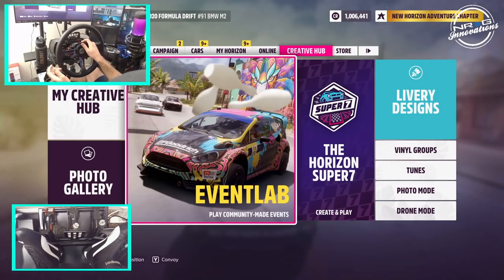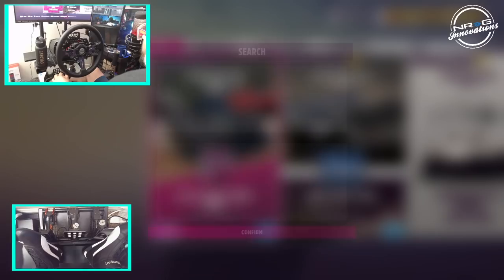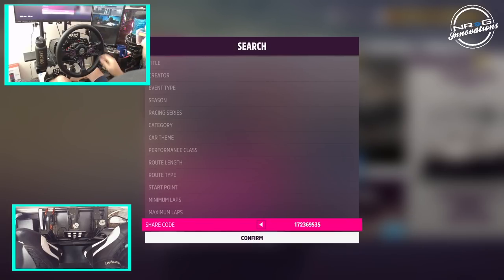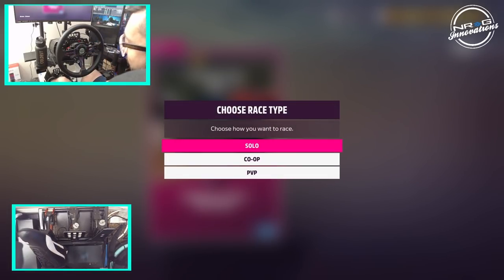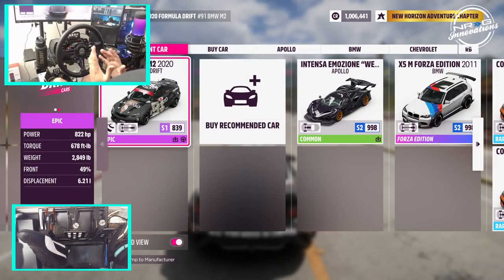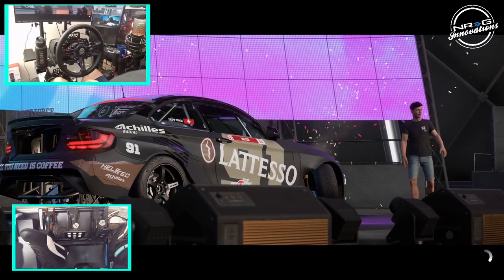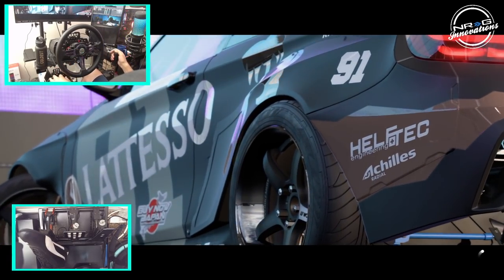We are going to go take a look at some event labs. I do have some share codes that I found, and we're going to take a look at one today which I'm super excited about — if we can do it in solo. I haven't tested this yet, so we're going to pull up the share code and see if this works in solos. It does! Wall Speedway. This event share code, which I'll also leave in the description box, is for Wall, New Jersey. Somebody made Wall here in Forza Horizon 5. We're going to go ripping in the Beamer on Wall here, and hopefully we can get some good runs.